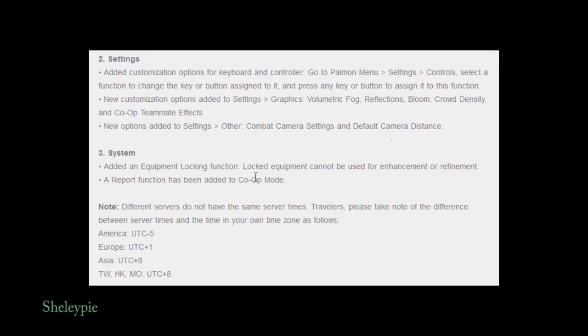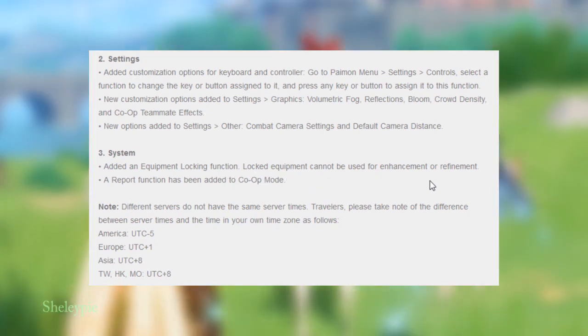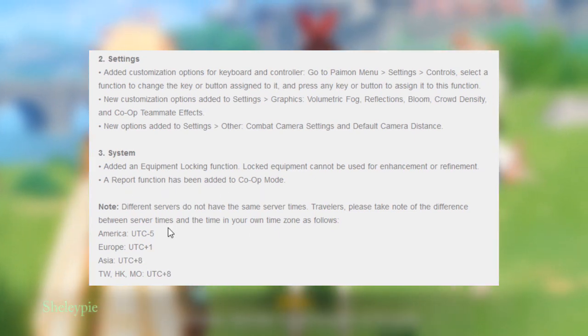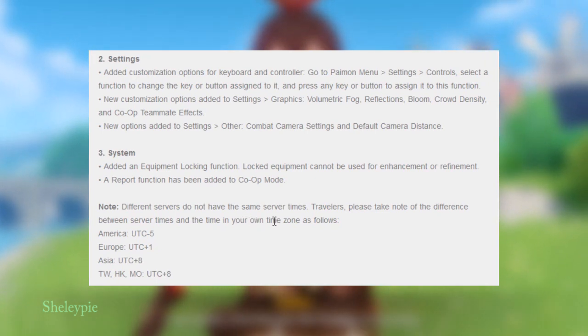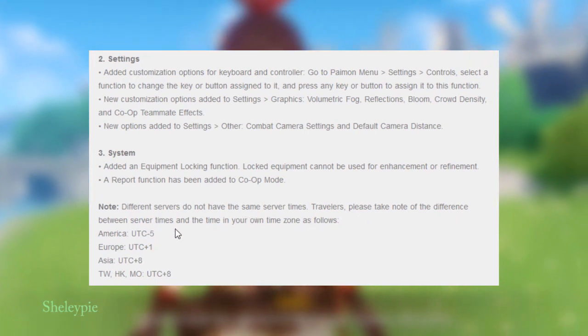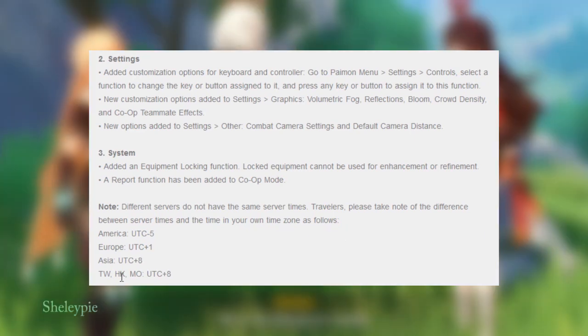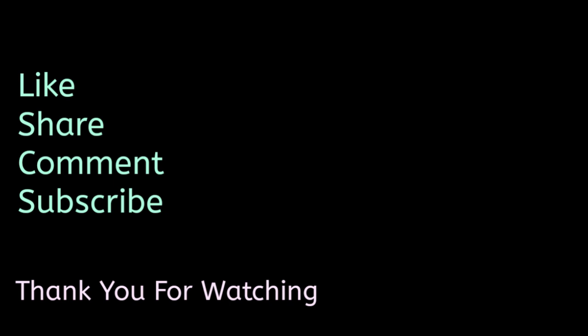An equipment lock function has been added — locked equipment cannot be used for enhancement or refinement. A report function has been added to co-op mode. Note that players on different servers do not share the same server time. Travelers, please note the difference between server time and the time in your own time zone. That's it for the video — thank you for watching. Leave a comment below: do you play Genshin Impact and what level are you? If you liked this video, please click like and subscribe if you haven't yet. See you in the next video!